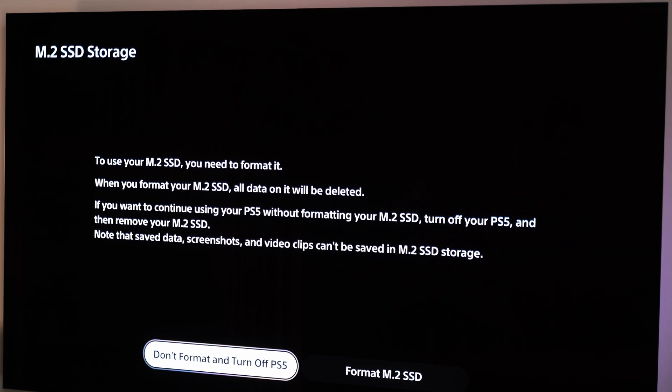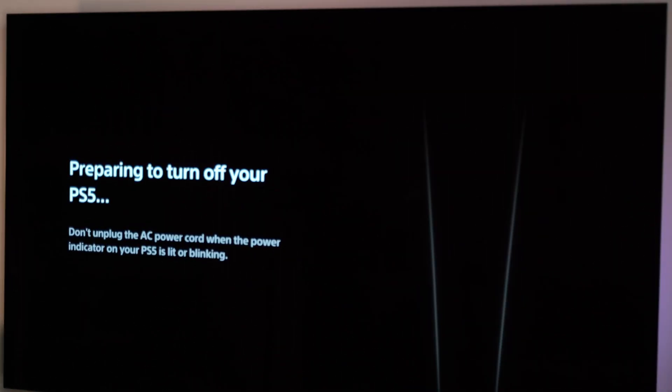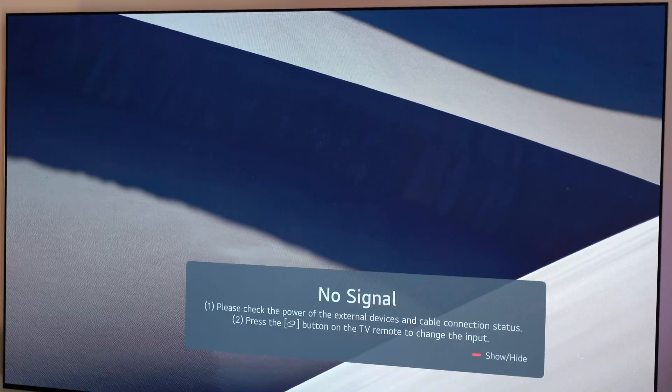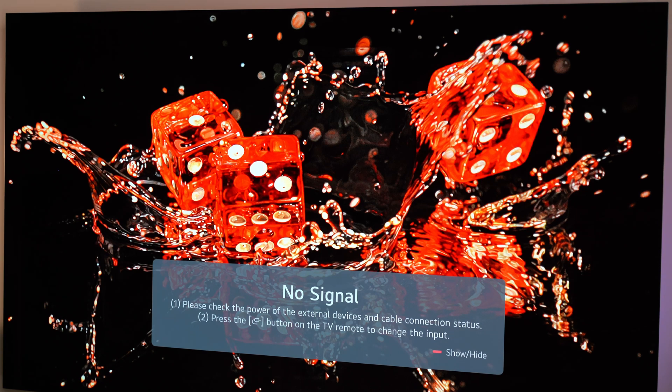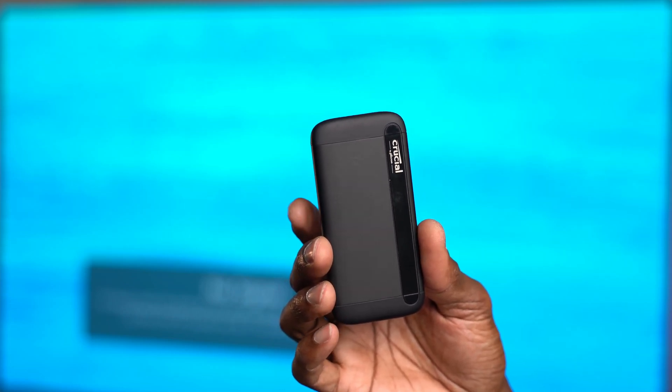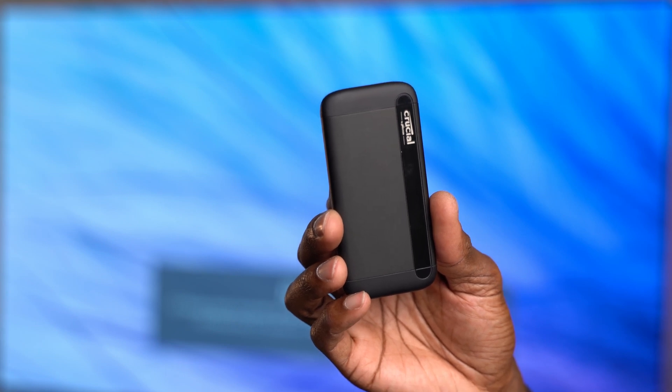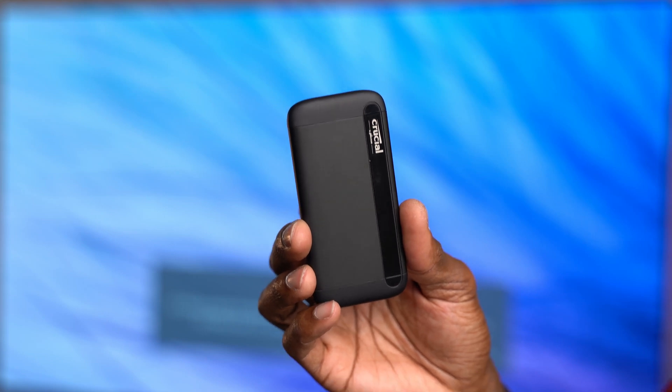So it can't format because one of my games is on there. What I have to do now is turn it off, do not format, and turn off the PS5. I'll take the M.2 drive out of the PS5, reinsert it into the external enclosure, and put the game back onto the original M.2 drive. I also have a Crucial one terabyte drive just in case. What I'm going to do is transfer everything onto that drive, then put the new two terabyte M.2 drive into the PS5, format it, and transfer everything that way.